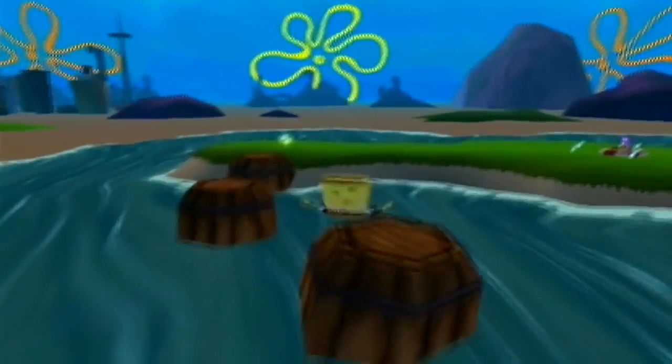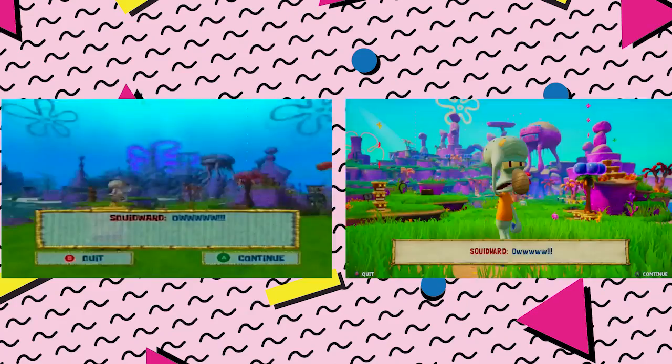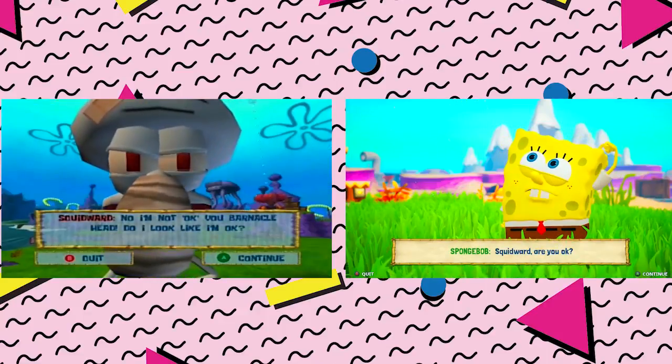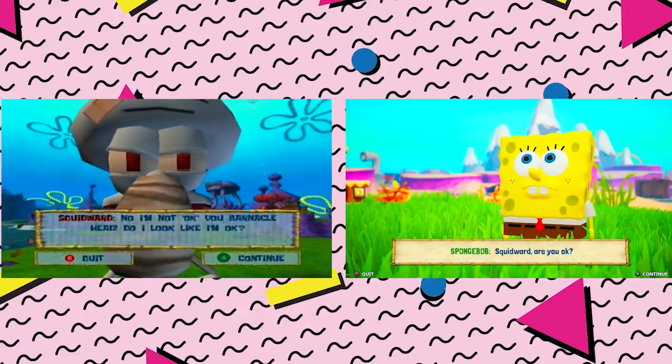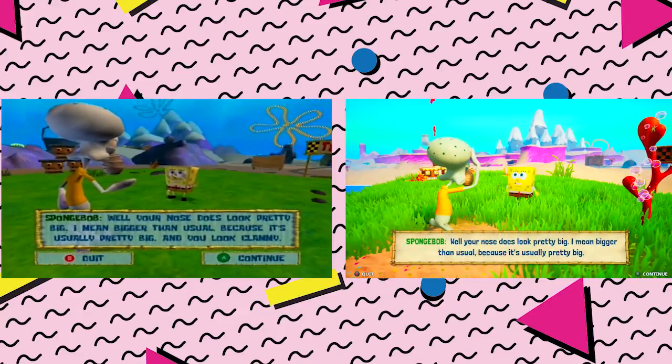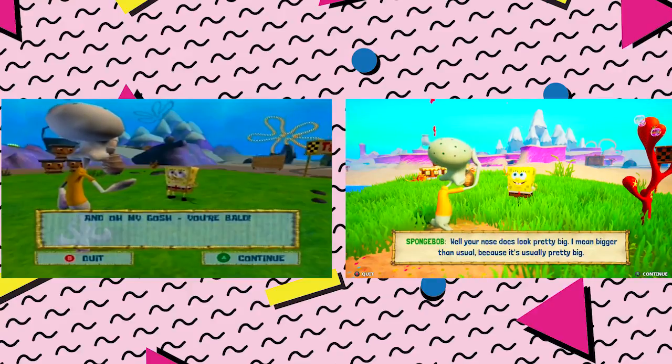Specifically the conversation between Spongebob and Squidward — even in comparison to the original demo, the new demo, and this — you can just see a complete difference in the different styles, the shading, all that type of stuff. It's pretty incredible, and the camera angles are completely different as well.